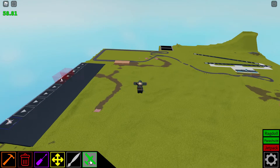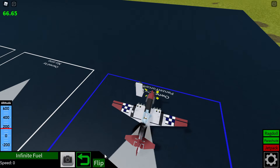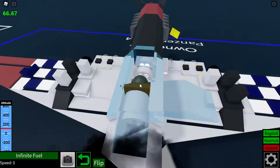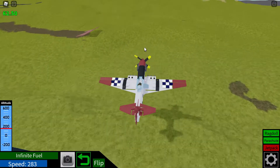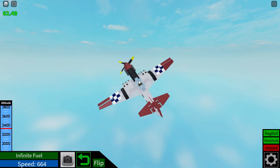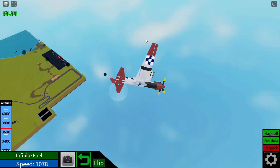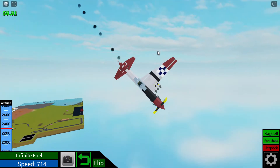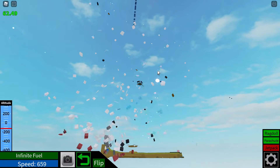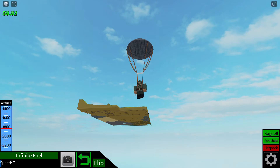Let me quickly demonstrate how I can destroy my own P-51. That was the left wing — here's the right wing, probably same effects. And you can blow off the tail. It does kind of mess up at higher speeds because the explosion can't catch up. But I can fully destroy my own plane, which is fun as always.